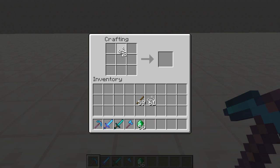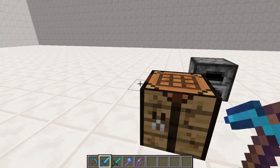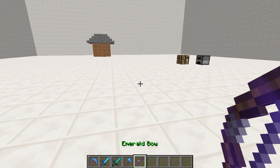Now let's craft a bow. We're going to need some string and some emerald, arranged like this, and we'll craft the emerald bow. Pretty sweet — it's got some incredible enchantments on it, and it actually shows up in green so you can obviously tell it's part of the emerald tools set.